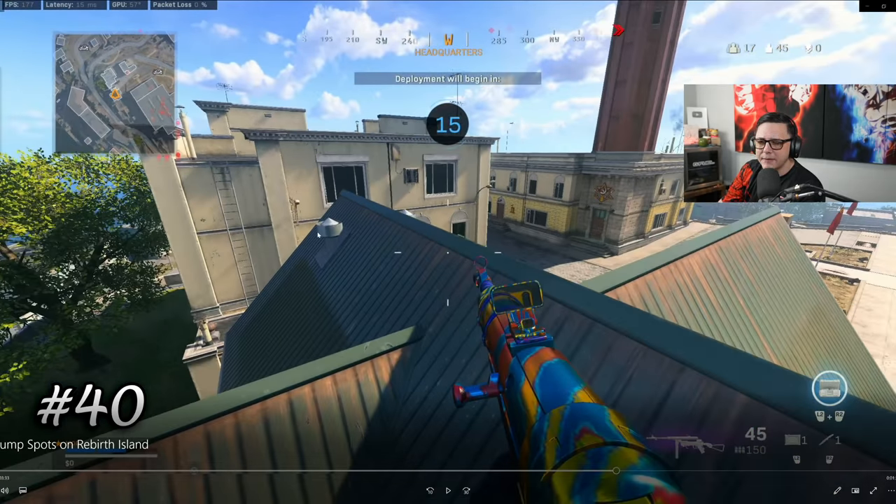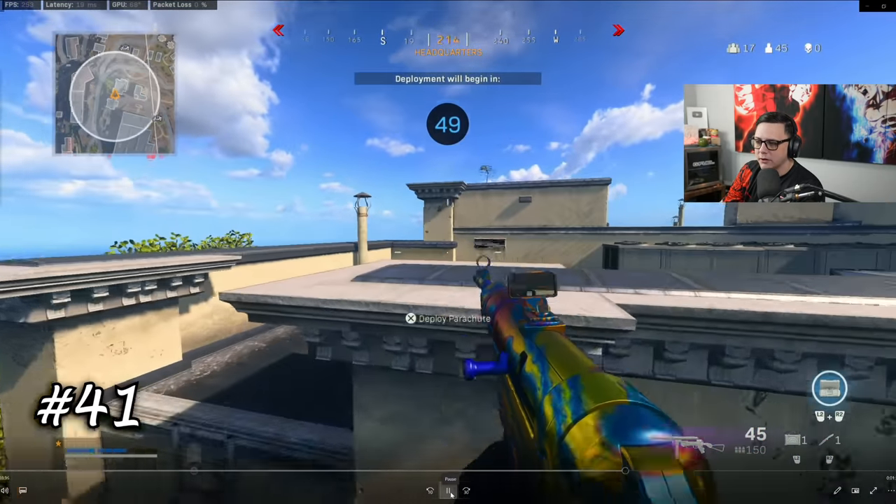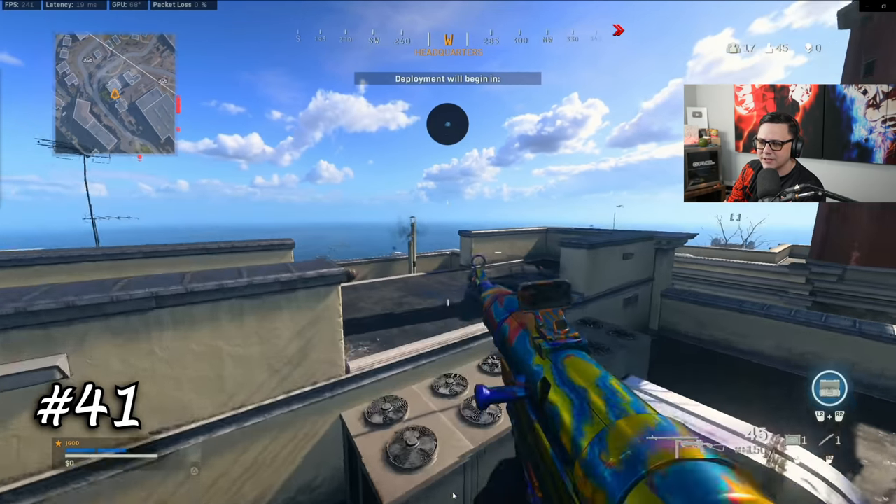Maybe if somebody's over here they'd be pre-aiming that spot — it's kind of a weird one to use. But you can also run across and mantle up on this section instead of getting caught on the ladder. It puts you up there and you will be in a mantle animation, so be aware of that, but it is significantly faster than climbing the ladder.